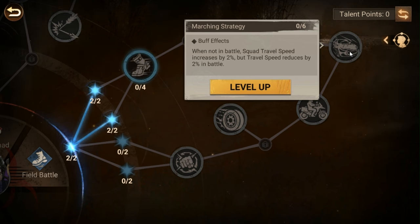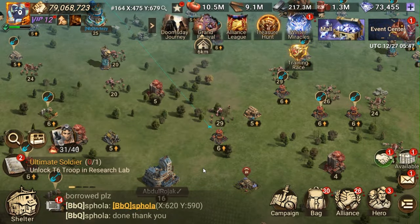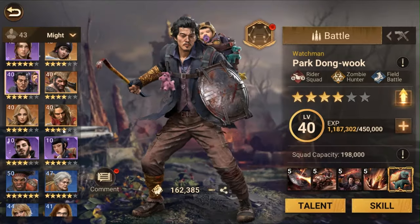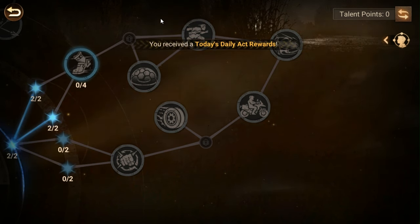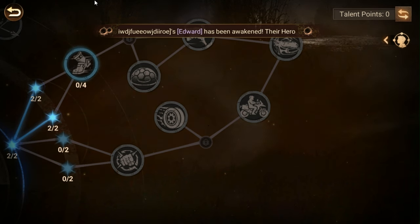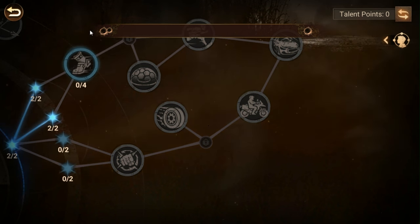When not in battle, squad travel speed increases by 12 percent, but while in battle it reduces by 12 percent — so it's a 24 percent swing depending on whether you're in battle or not. If you have a team that can effectively get out of range, use it. There are a lot of ways to trick the system into avoiding combat by bouncing between nodes on the map. Field battle tree is a wonderful tree for speed users — farm killers, bounty grounds, or Water War carrying water, where being this fast doesn't impede you much at all.